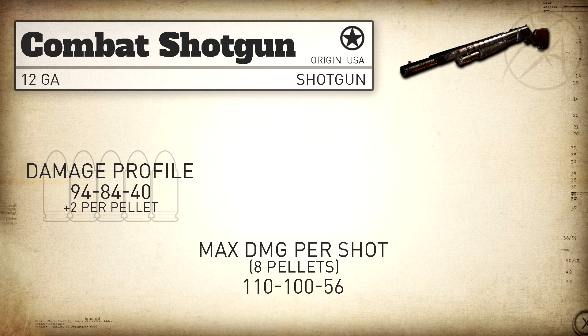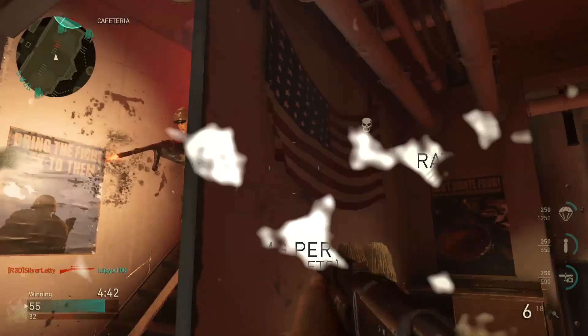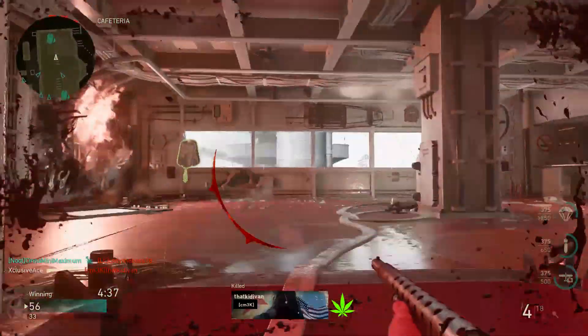Our rate of fire with the Combat Shotgun is approximately 58 rounds per minute, and with Rapid Fire that bumps up to about 61 rounds per minute. The Combat Shotgun gets no additional damage for headshots whatsoever, so headshots are literally irrelevant on this gun.